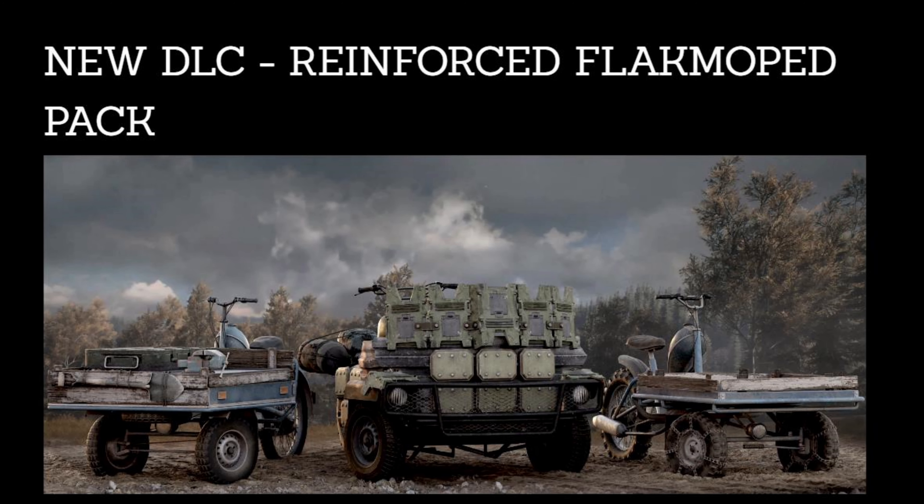New DLC: Reinforced Flak Moped Pack. This DLC brings additional functionality to the flak moped in the shape of three variants, each specialised for a specific purpose. The utility flak moped has a full workbench installed on its flatbed, giving you access to your storage box, recycling station, and crafting station all while on the move. The ramming flak moped features a reinforced frontal wall that functions as protection for your passengers and doubles as a battering ram to inflict maximum damage by running over machines.